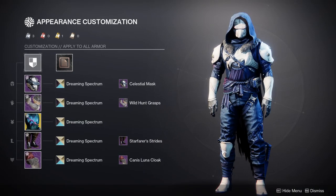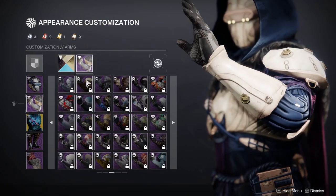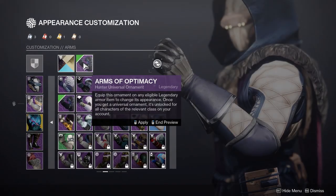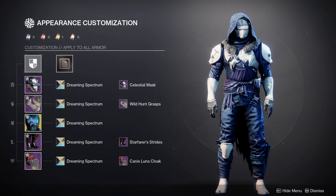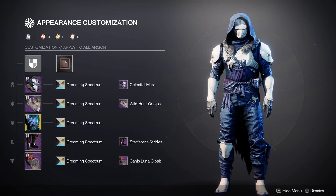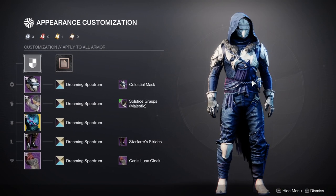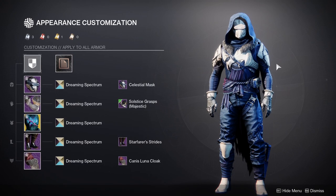So as you guys can see, this is how my Hunter should be looking. And this is my big problem with certain arms with the chest piece specifically. You guys will see that it kind of looks really empty here, which is why I ended up using the Wild Hunt Grasps — the plate armor here fits almost perfectly to the fur on the cloak.